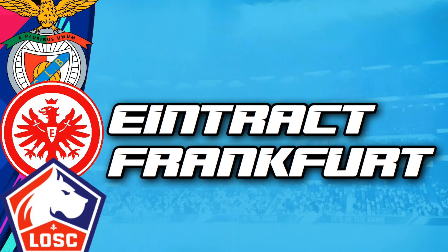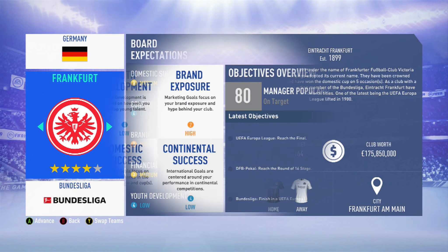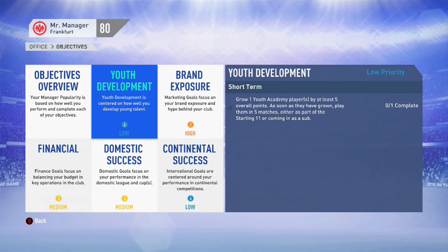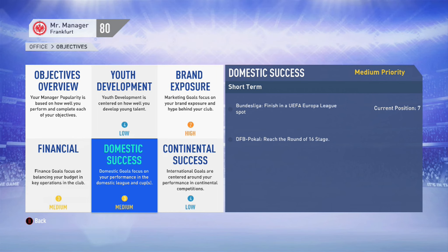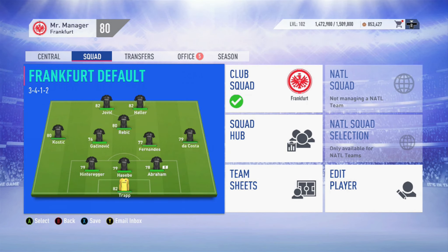If you're looking to do a career mode in the Bundesliga, why not use the Europa League semi-finalist Eintracht Frankfurt? They've got a very healthy transfer budget of 17.5 million pounds, a good squad including a scarily good front three, and very realistic board expectations. The overview: reach the Europa League final, reach round 16 of the domestic cup, and finish in a Europa League spot in the Bundesliga. Youth development-wise, grow one youth academy player by plus five and then play them in five matches. Brand exposure-wise, gain 44 million pounds from shirt sales. Financially, keep player salary growth under 15% and finish the season with 6.7 million pounds in unspent allocated funds.